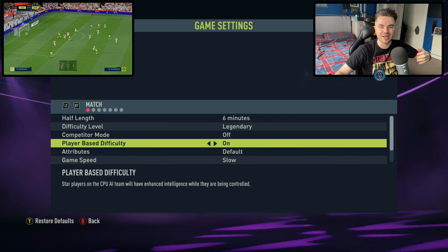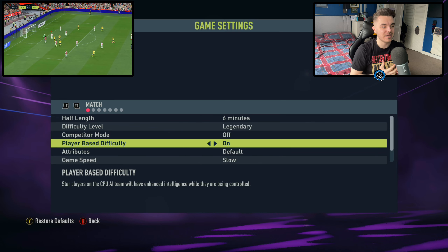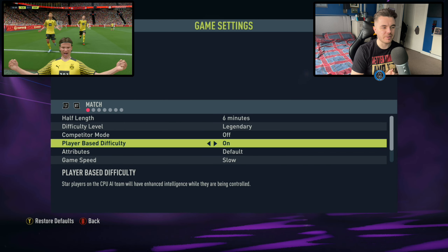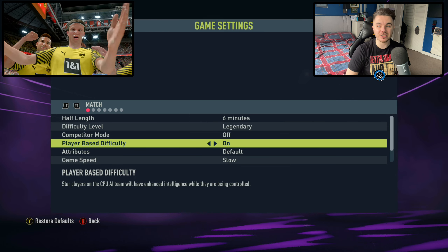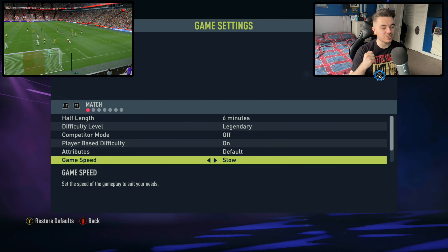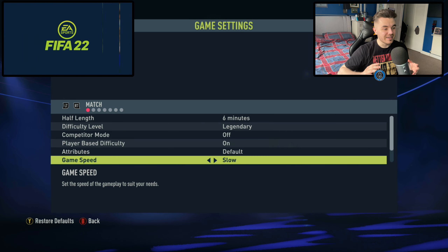The difficulty level — these sliders are for legendary or world class. The reason why we don't do ultimate is because it's still broken and they haven't fixed it, so as a result sliders aren't enough, in my opinion, to make it a more tolerable experience. Competitor mode is off — that's very important as well. You don't want to go anywhere near that because it is just pretty ridiculous.